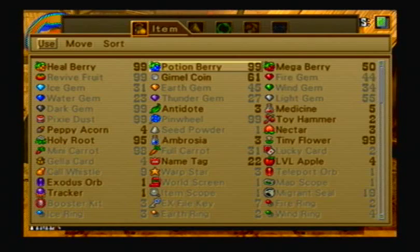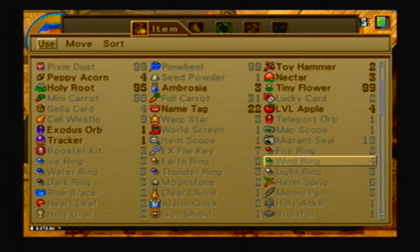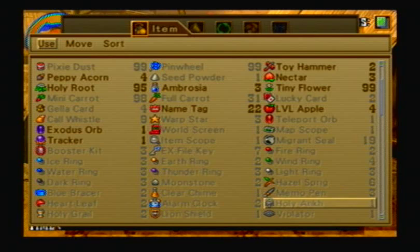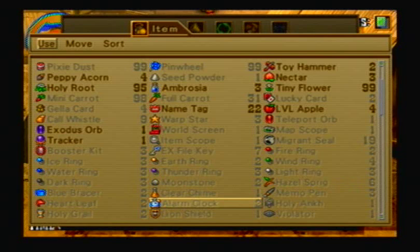Let's take a look at my item inventory. I've got a whole bunch of elemental rings that I didn't have before, some blue bracers, a clear chime, memo pens, alarm clocks, and heartleafs. The goal is for everyone to be immune to these seven status ailments, as well as for everybody to be immune to every single element.